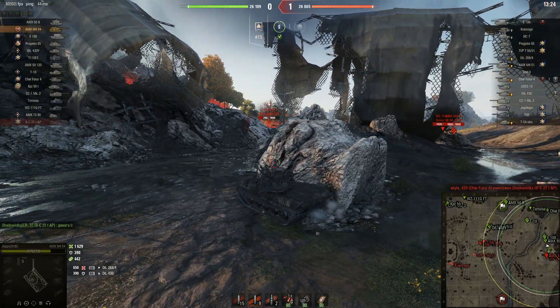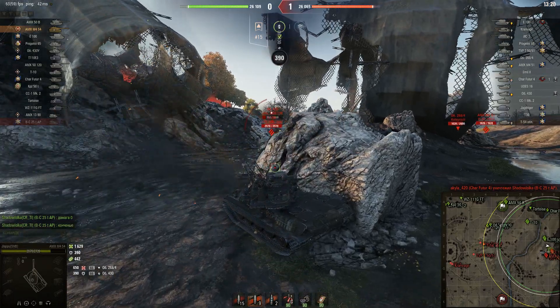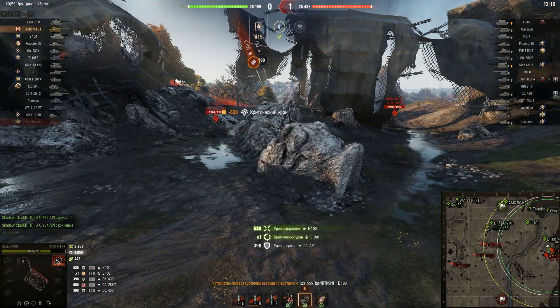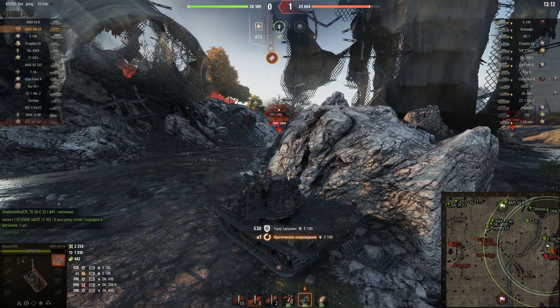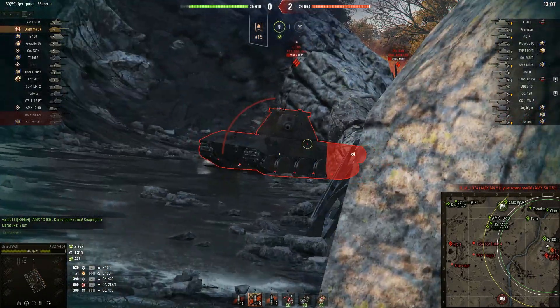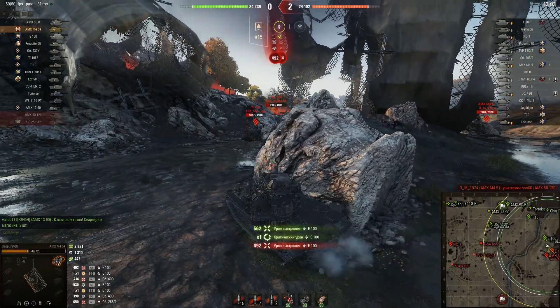Now let's talk about another absolute advantage of the AMX M4 54, namely the firepower. You only have to use the top 130mm gun, because that's what makes this tank so awesome. And what a comfortable gun it is — it literally has no drawbacks. The damage per shot is awesome: 560.